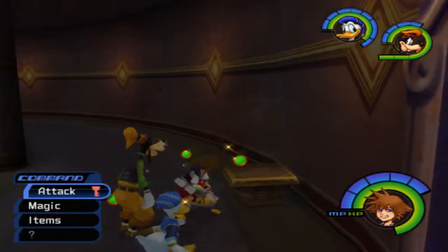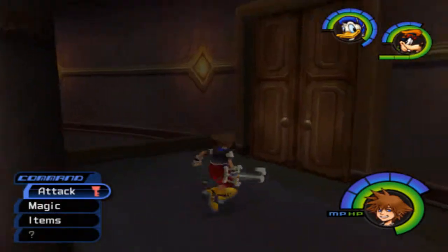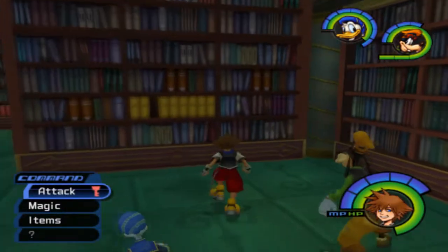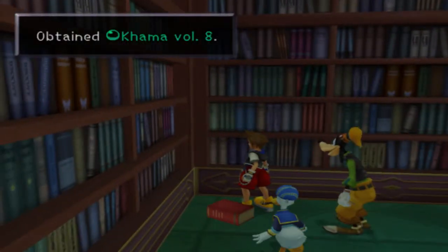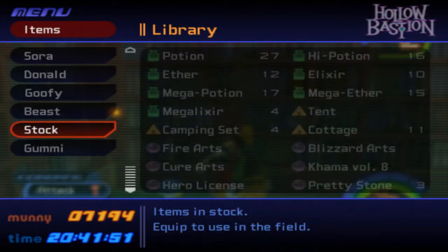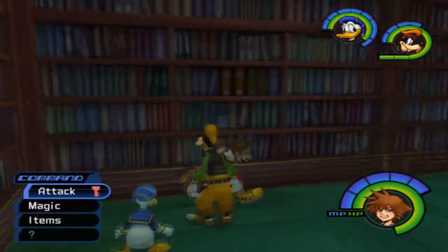So, break pots — just like in Zelda. Go into the library, just like in Zelda? I don't know, there wasn't a library in Zelda. But here there's a book lying around — it's volume 8. What's the item description for that? An ancient tome containing illegible script?